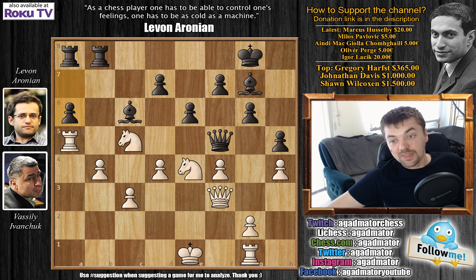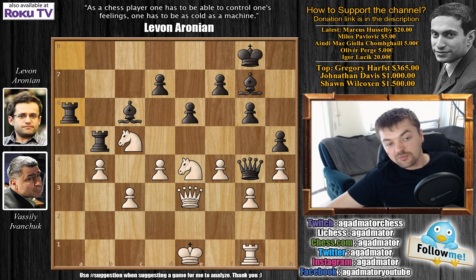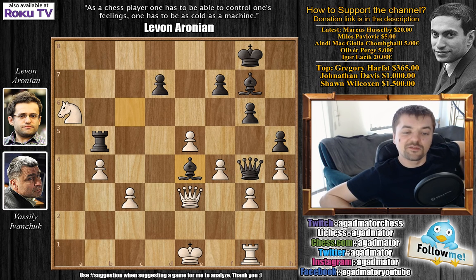Aronian played a6, Ivanchuk replied queen e3, and now queen to g4, g3, rook to b5, then rook captures on a6, rook captures on a6, knight captures on a6, and now e5. The idea of Aronian's pawn sacrifice — e5 is another excellent breakthrough Aronian found in this game. Then d captures on e5 and bishop captures on e4.